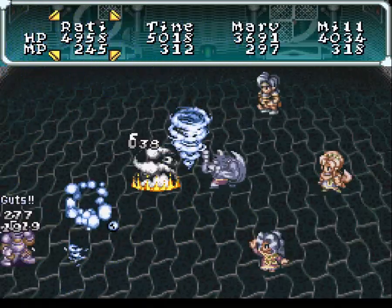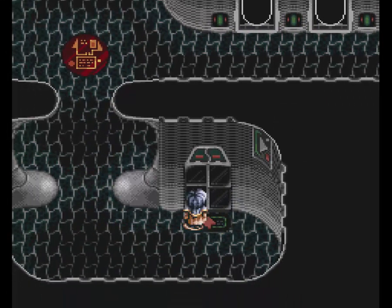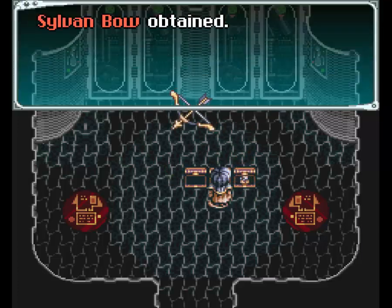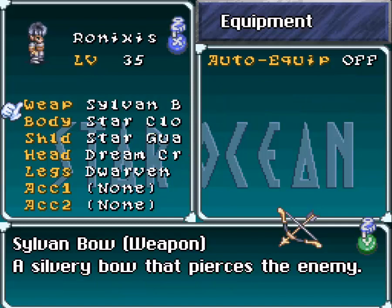There we go. Our new weapons are really starting to pay off in this area. This area is quite difficult if you don't have at least some decent weapons — if you still have whatever you can buy, it's not particularly effective. Now this door is locked, so remember this area because I will be cutting back here later. We have to go up here since it's the only other way to go. I think this one just leads to some treasure — yes, it does. A Sylvan Bow, a question mark guard, and another Sylvan bow. Someone explain this to me — I do not understand. Ronixis cannot dual wield; he's the only bow wielder in the game. This is basically giving me money.